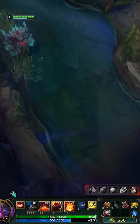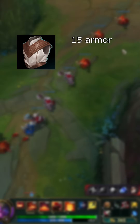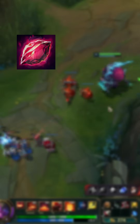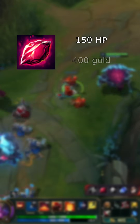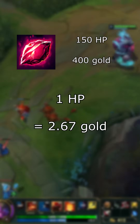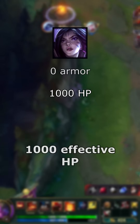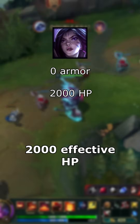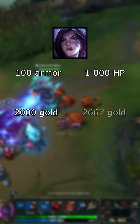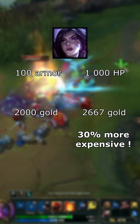Now that you understand how effective health works, let's talk about some gold efficiency. Since a single cloth armor gives 15 armor and costs 300 gold, each armor point costs 20 gold. Since a ruby crystal gives 150 HP and costs 400 gold, each HP point costs approximately 2.67 gold. The champion got twice as tanky by building 100 armor, but they can also get twice as tanky by building another 1,000 HP. 100 armor costs 2,000 gold and 1,000 HP costs 2,667 gold, so it's about 30% more expensive to build HP than armor to get to the same result.